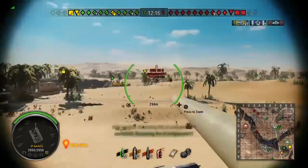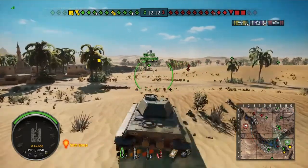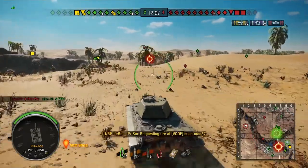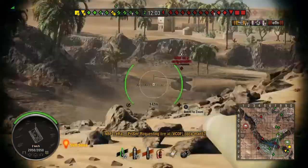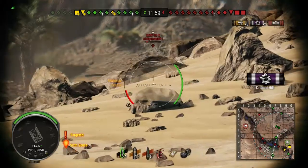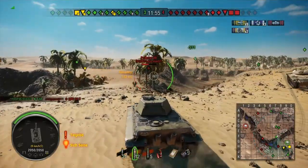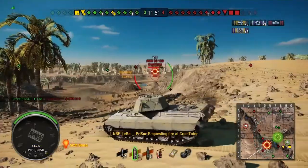I'm going to push up towards this AMX 50B — he's putting a lot of pressure on Nurple and Daz who are trying to defend the base. We also spot a Panzer 7. The 50B comes around, we snap a shot at him and blow his tracks off — we're going to get the kill. Unfortunately not, a T-54 picks it up. I switch to HEAT rounds because I know the Panzer 7 is around the corner.